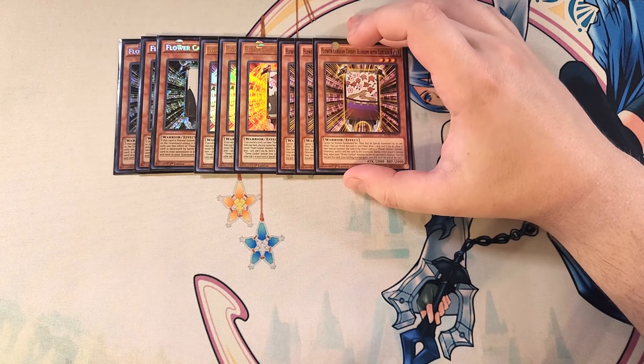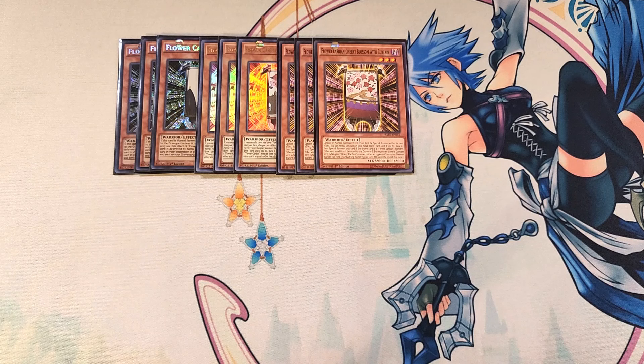We play three copies of Cherry Blossom with Curtain. This card must be special summoned by its own effect — you reveal it from your hand, draw a card, and if you drew a Flower Cardian monster you special summon this card, otherwise send both to the graveyard. During either player's damage step when a Flower Cardian monster battles an opponent's monster, you can discard this card to give your battling monster a thousand attack until end of turn.